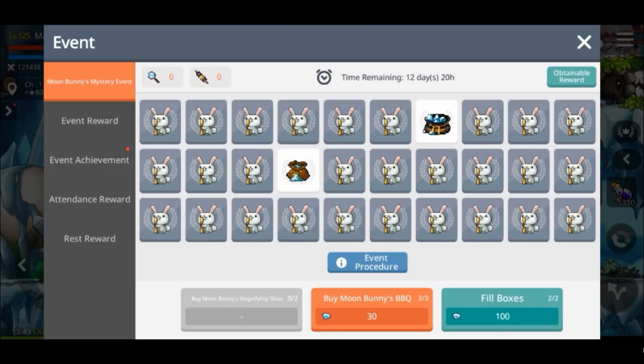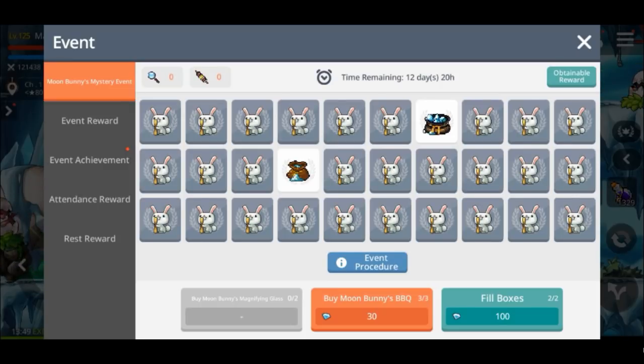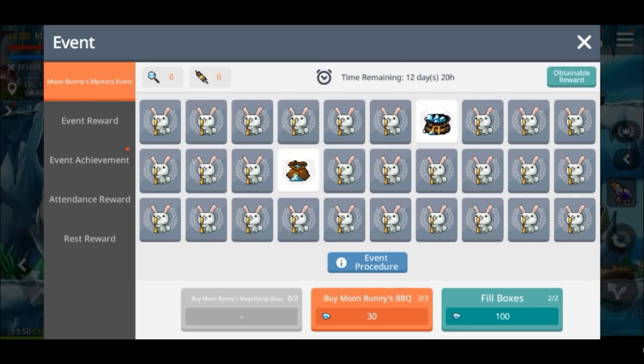If you're really impatient or you've got a really fat wallet, you could buy the extra barbecues down there — the first one is 30. But looking at how the mesos increased for the moon bunnies magnifying glass, I can't be certain it won't increase. And honestly, they're probably not worth buying even though they're only 30 each, because the rewards — it's just not really worth the gamble because you could end up getting crap items.